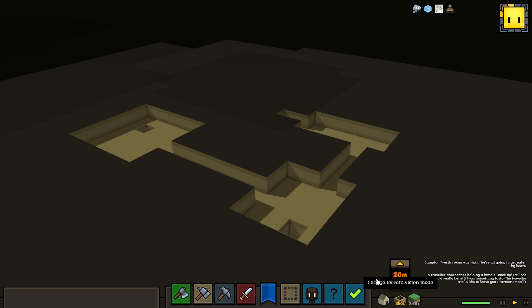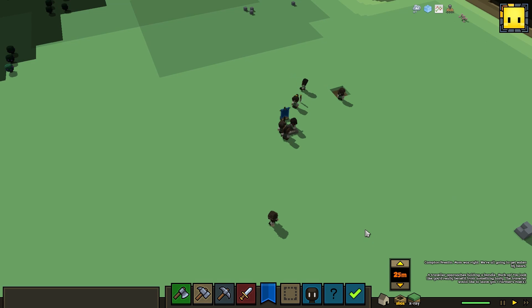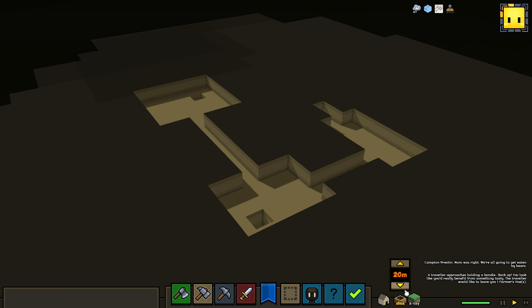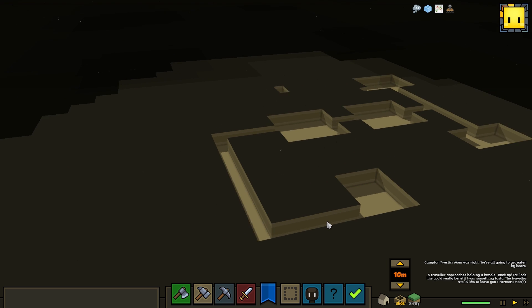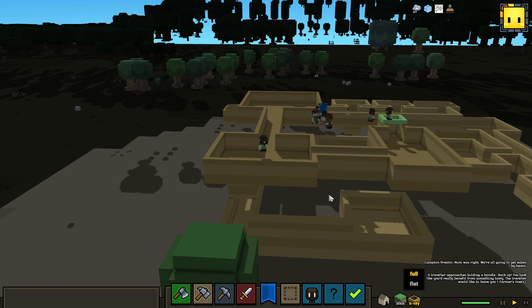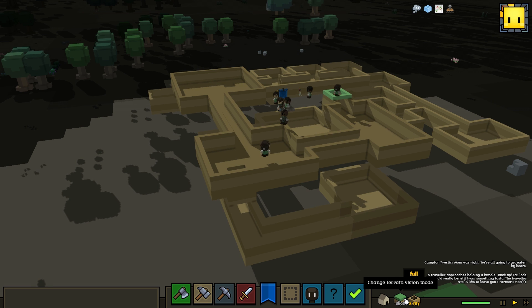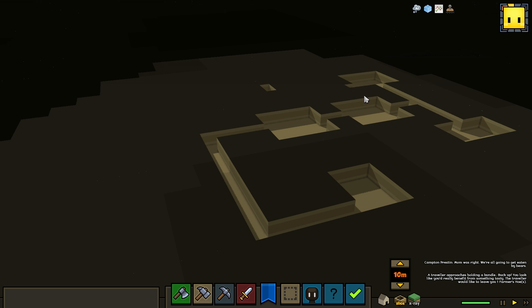And here's slice mode, going up and down through the individual layers of my mine — here's one layer, the top layer, floor one, floor two, floor three. So in a nutshell, that is mining, or at least the start of mining. Things to be added are fixing these visualizations to really make them shine and pop, and then adding internal structure to the world. Right now everything's kind of like dirt, so we'll have layers of rock, mineral veins, ore, open caverns, and things to discover.